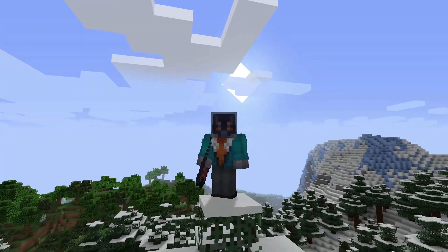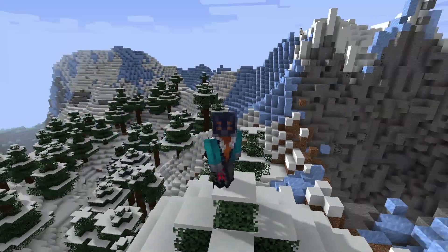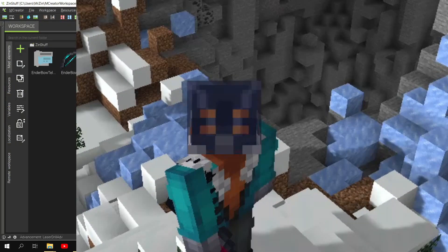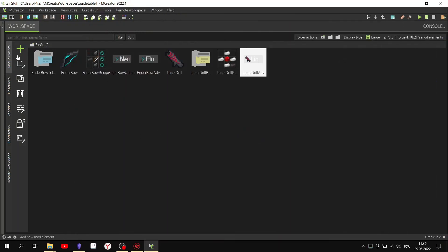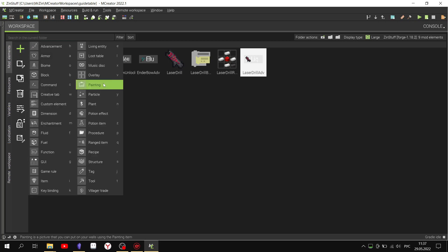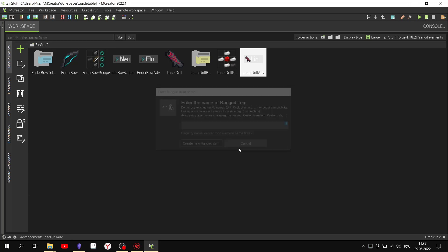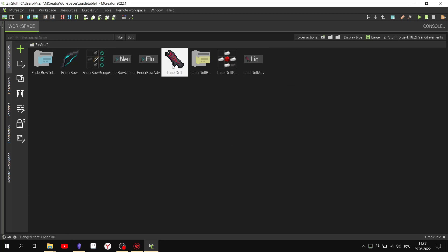Hazen, you want to create a Chunk Destroyer? You've come to the right place. First, let's create a long-range weapon. Basically, from the hard statistics of the templates, we will change the projectile range so that our laser will fly normally.